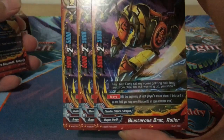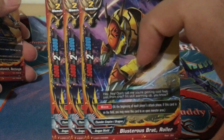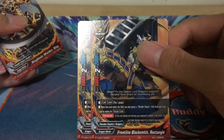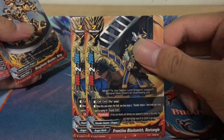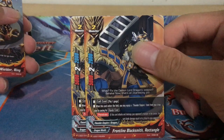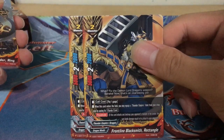3 copies of Blusterous Brad Roller — 5k power, 2 crits, 5k defense, Move. 2 copies of Frontline Blacksmith. When this card enters the field, equip a Thunder Empire item from your drop zone by paying its equip cost. Penetrate.